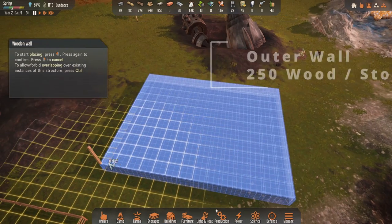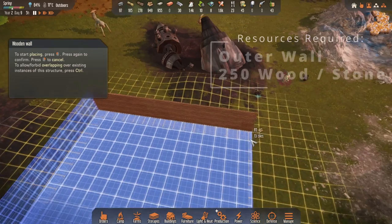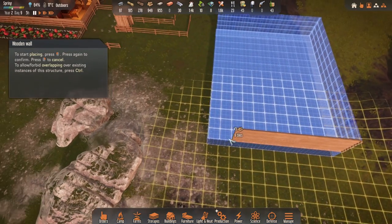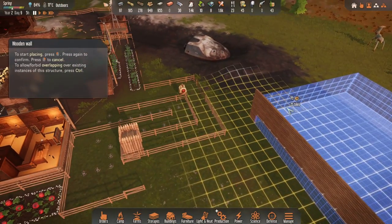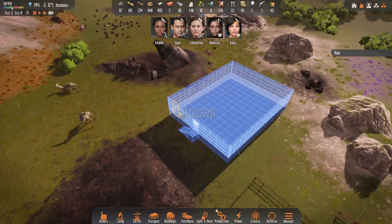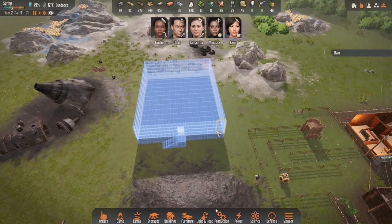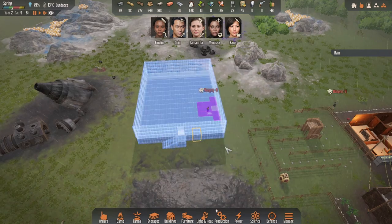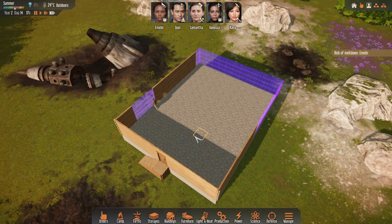The outer wall is going to be wood in my case, but you could use stone if you want. Again, we want the outer layer to be the best insulation we have available, so we're just going to cover all of this. I've placed the entrance midway through — five on this side and five on this side — so it's dead center.